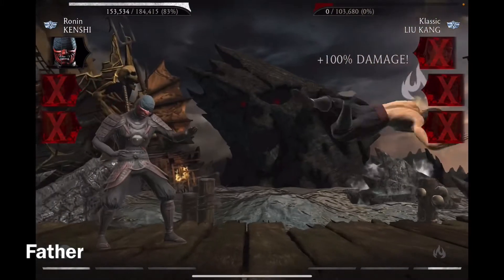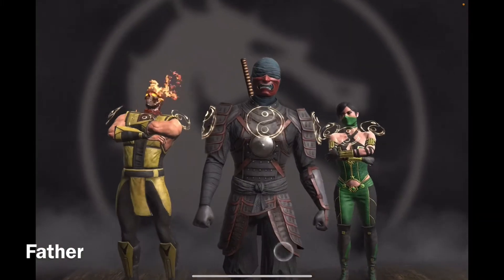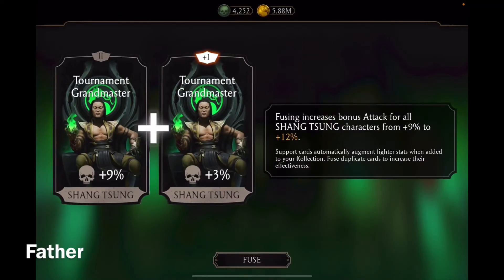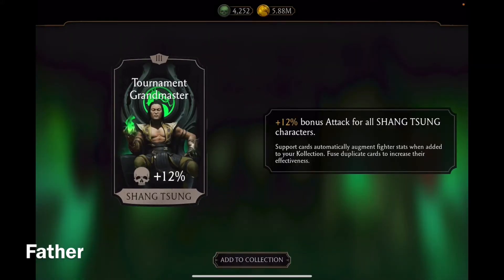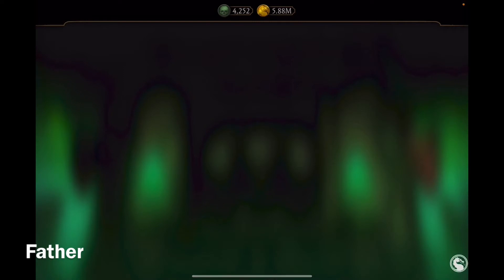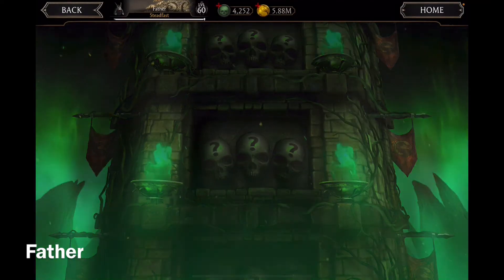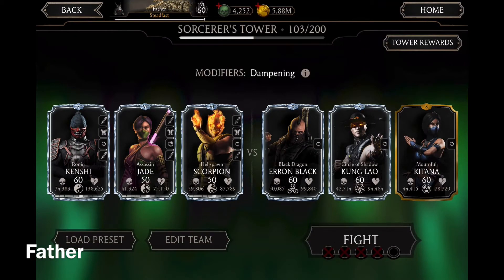Get defeated already — there we go. I was a little worried I was going to lose that battle, luckily I didn't. I got a support card for Shang Tsung — 12% bonus attack for all Shang Tsung characters. There's only one of him and I don't have him yet, but whenever I do get him in the future I'll have support ready for him.